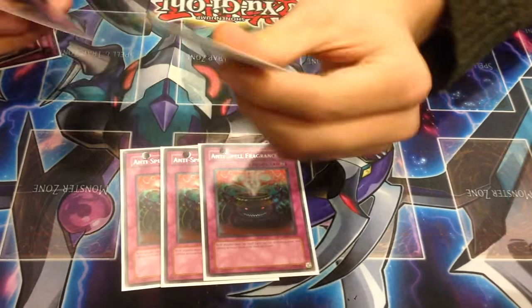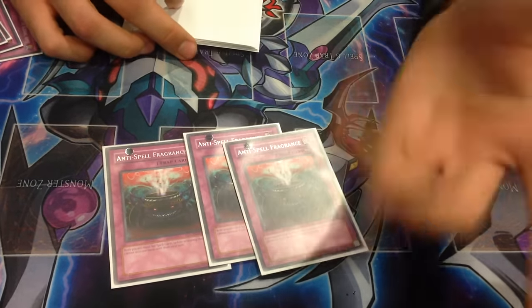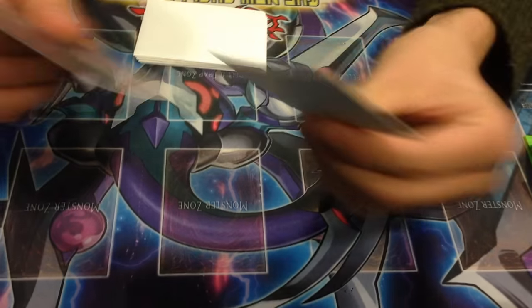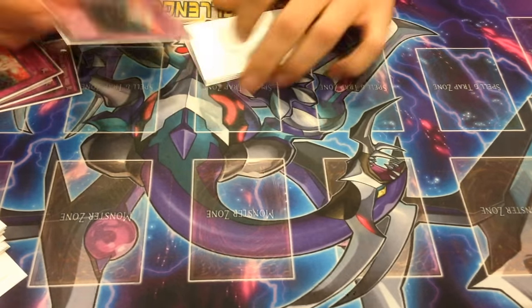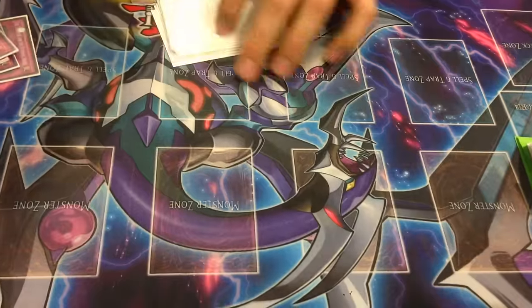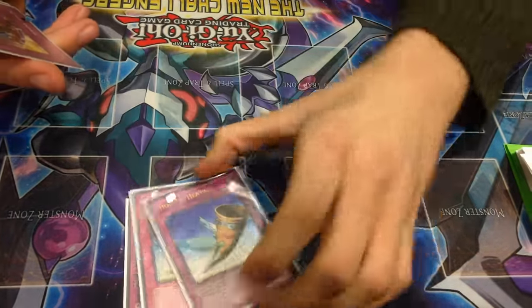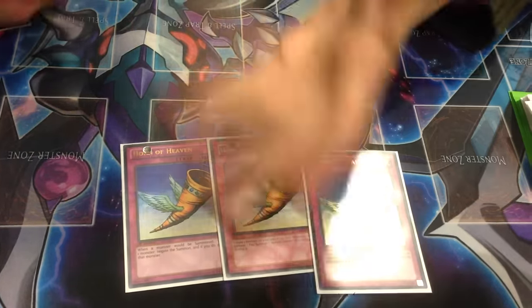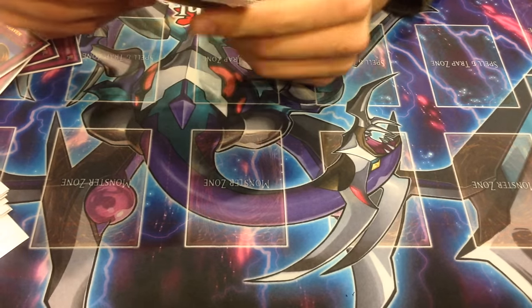Three Anti-Spell Fragrance. I faced like three Magicians today and I opened Anti-Spell in five games out of six — it was unreal. I'd just flip it and they'd say okay let's go to game two. Three Horn of Heaven, because it was ruled at this event that it hits the whole Pendulum Summon, and it also hits a normal summon like Denko, or a Dweller. Just amazing.